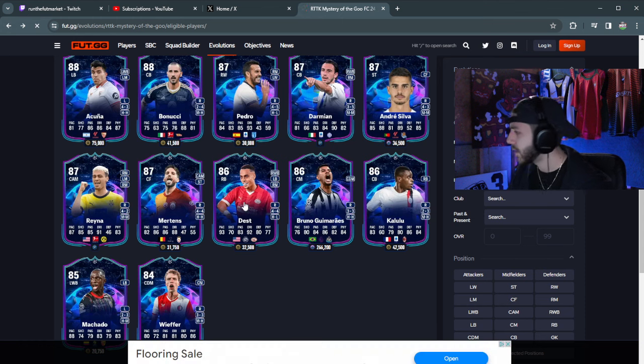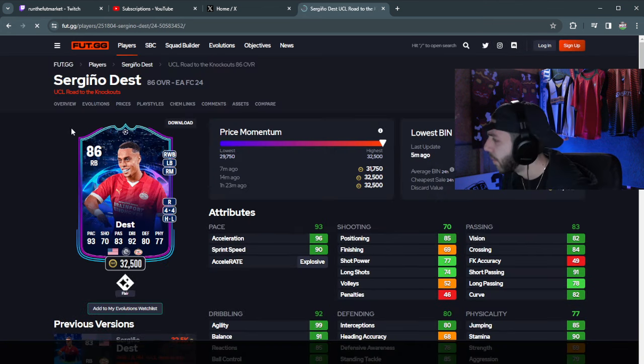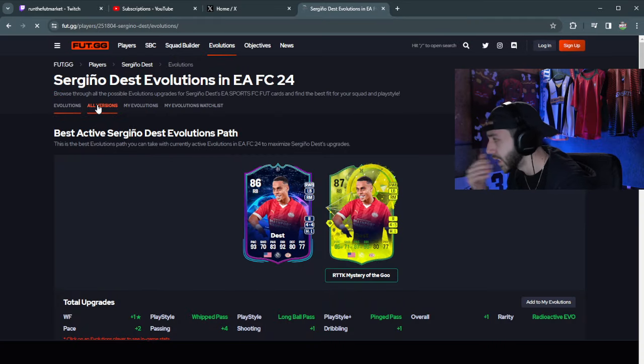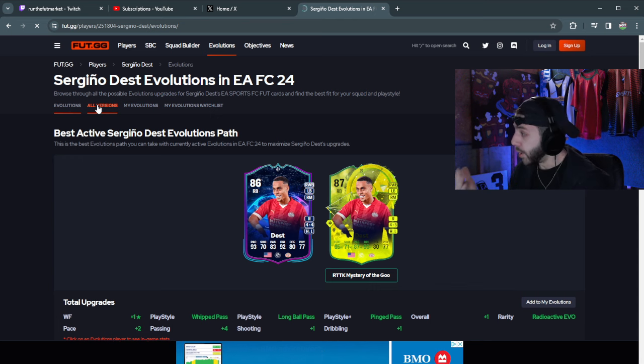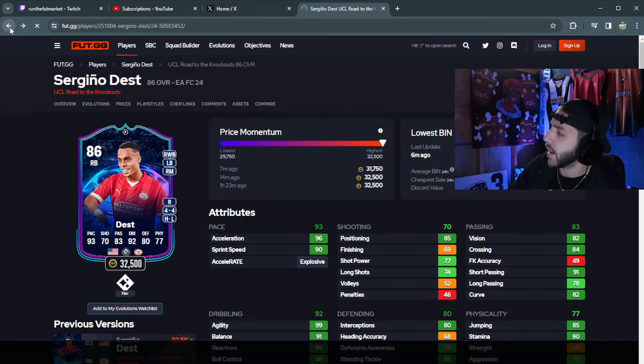It's still pretty solid. We have Dest as well, for those Eredivisie teams — American Lynx as well. He was pretty solid: left-back, right-back, wingback. Four-star/four-star, high-low, up to five-star weak foot. If you want someone for more attack, Dest is definitely someone there for usability-wise.